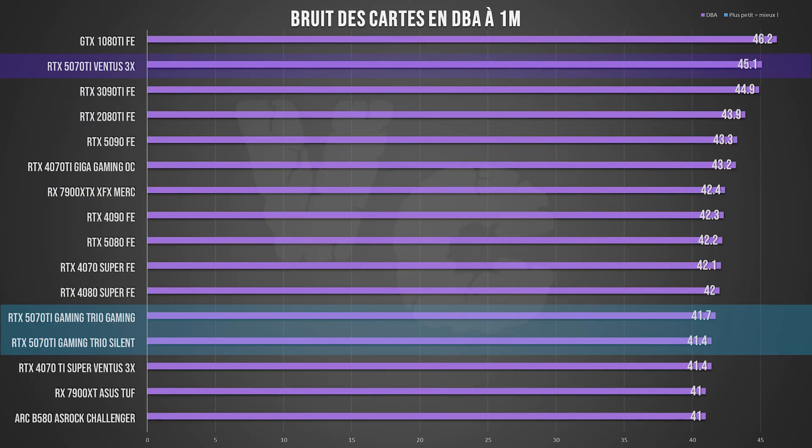Where it was quite problematic in terms of noise for the Ventus, for the Gaming Trio it's very, very good: 41.4 dBA in silent BIOS, and 41.7 in gaming BIOS — very quiet for both settings. In-game frequencies showed almost no difference between the two BIOS modes on Kingdom Come: Deliverance 2. Temperatures were 64°C in silent mode and 62°C in gaming BIOS for the core; VRAM hovered around 65°C for both. Apart from fans running 100–200 RPM faster, there was no real difference between the two BIOS settings, so we left it in silent mode. No coil whine noted during testing, though coil whine always has a random aspect.